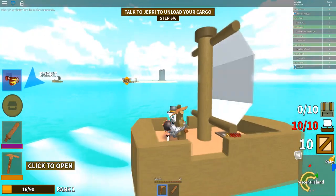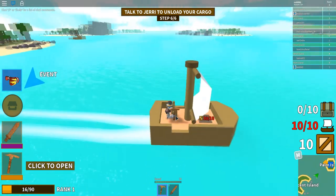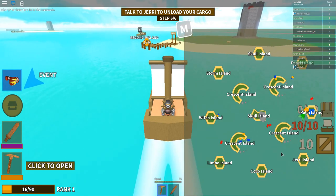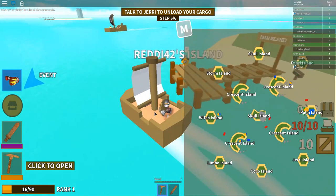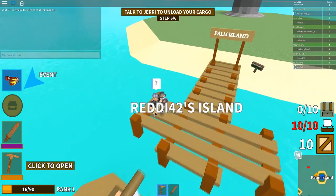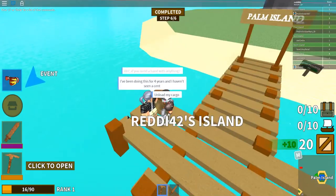First, before everything, we have to do the tutorial. The tutorial steps show at the top of your screen - the first step is to talk to Jerry, then summon a boat, then go to the island, pickaxe rocks, put the cargo into the ship, and step six is to go to Jerry to deposit the cargo.